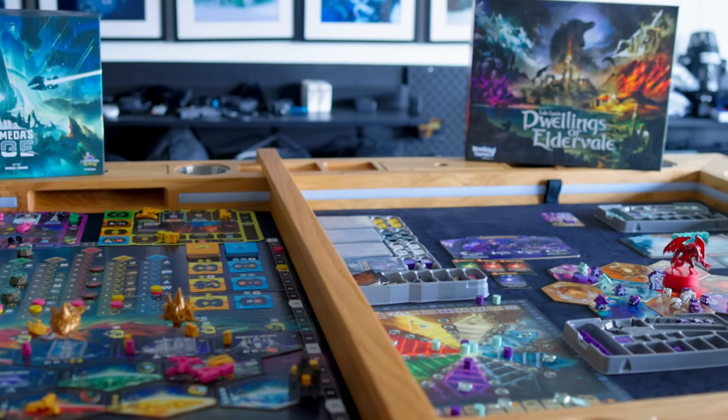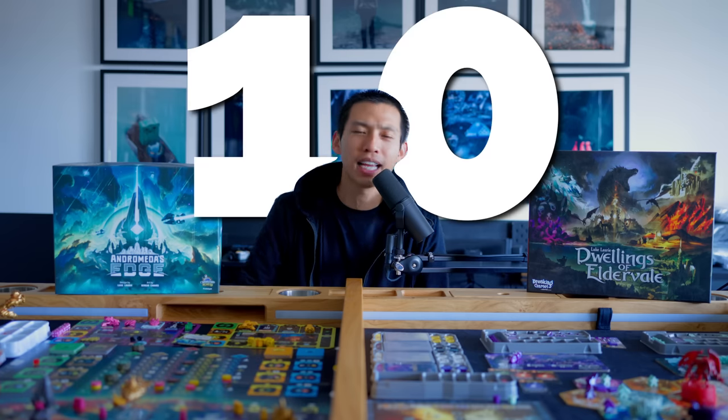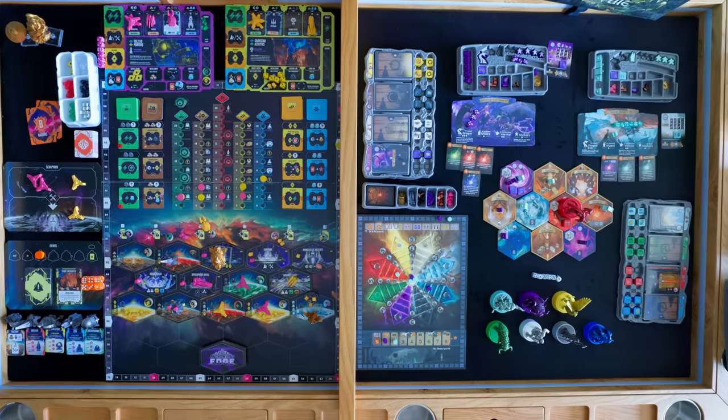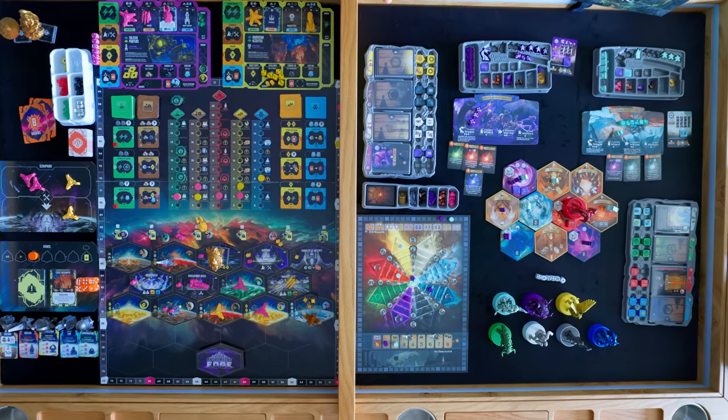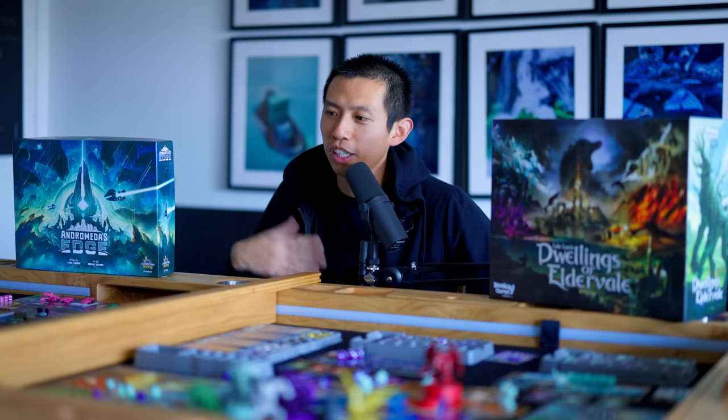Should you back Andromeda's Edge if you already have Dwellings of Eldervale? Or if you can't find a copy of this just yet, will this suffice in the meantime? Those are two main questions I really want to answer today by showing you a direct comparison, back-to-back rapid-fire off 10, so you can decide whether Andromeda's Edge will be a good fit for you and your gaming group. I am backing this game 100% from day one because it is freaking amazing. I've been raving about it non-stop, and I feel like showing the comparisons between the two will really substantiate that argument.